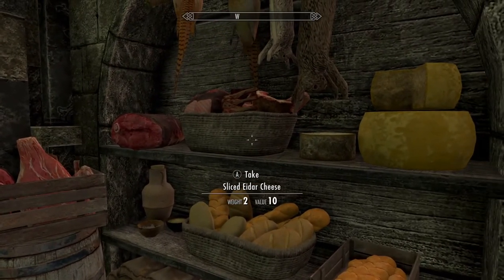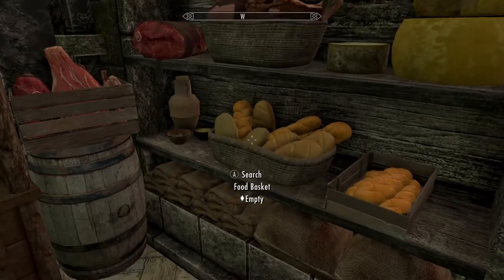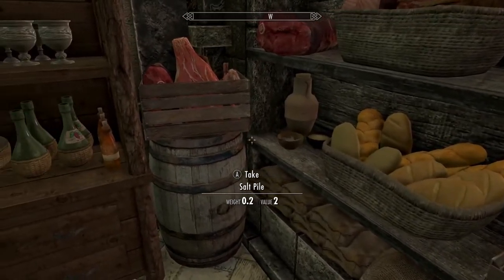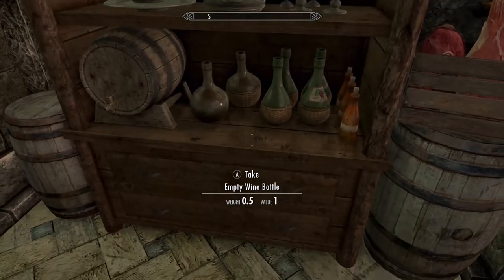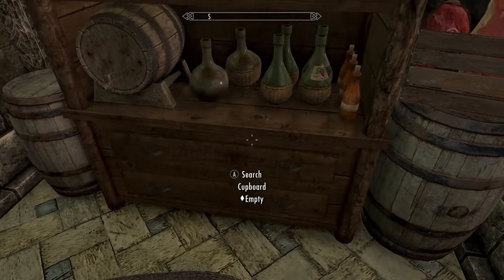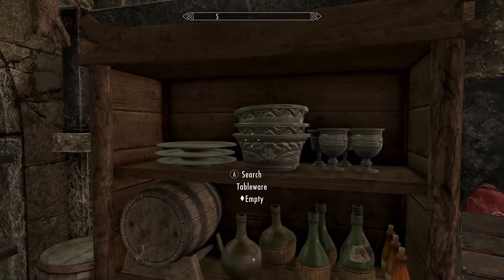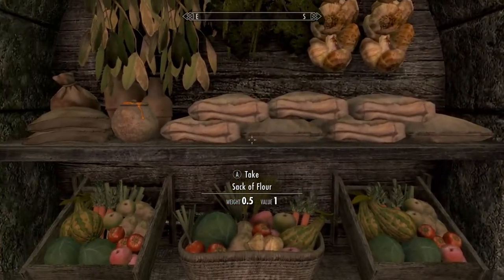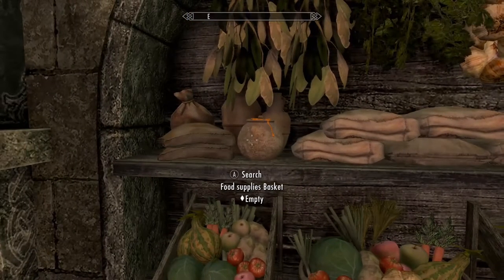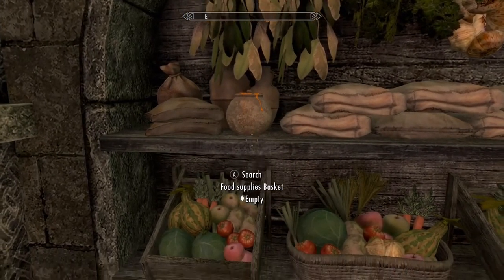Food basket. Nice basket storages. Meat basket. Empty wine bottles — why would you take empty wine bottles? Sacks of flour. Food supply basket, empty.